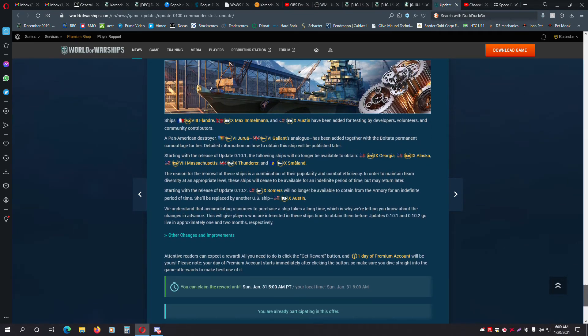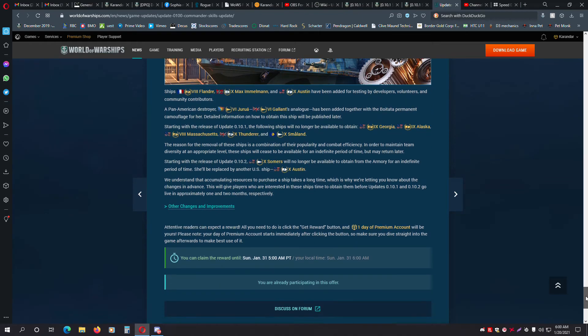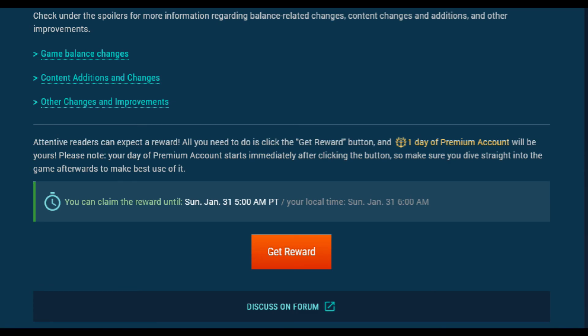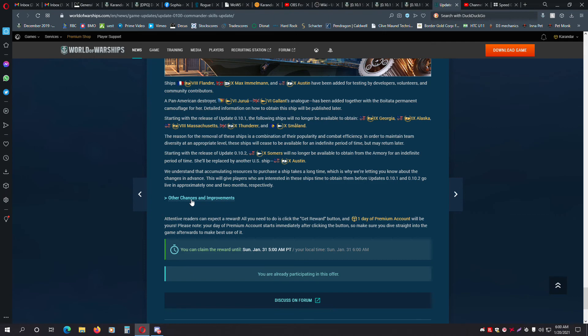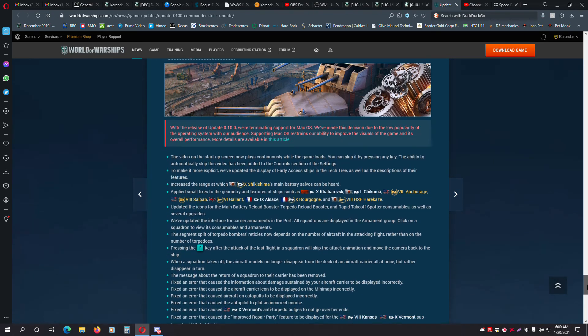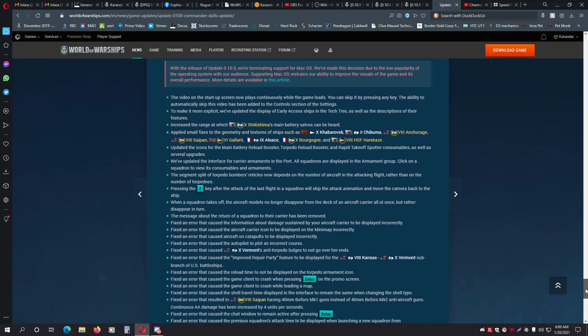At the bottom of the 010-0 update article, there's a Get Reward orange button for 24 hours of premium time — just click on that and take advantage of it. In addition to these other changes, there are a lot of small bug fixes and tweaks, but one that did catch my eye was the autopilot bug that's supposedly been fixed with carriers, as I've seen a lot of aircraft carriers taken into spots they had no intention of going.